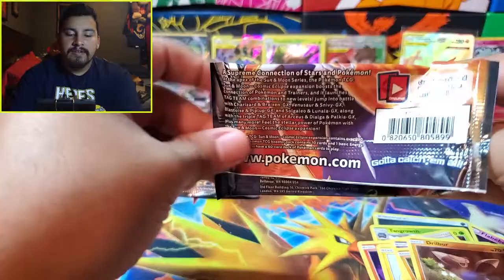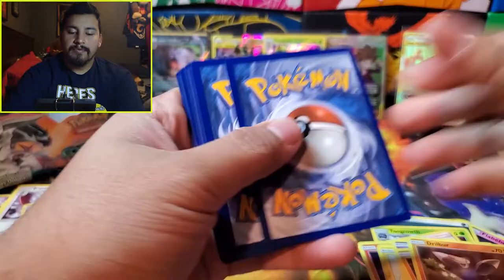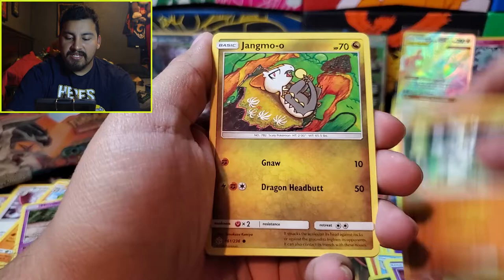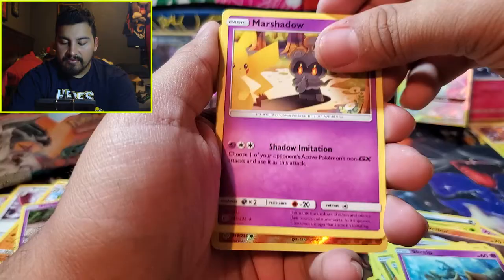Next pack, green code card. Can we get another character card? Psychic, Vaporeon, Absol, Liliput, Passimian, Jangmo-o. Scroll it, Marshsodow is the rare and the reverse is a Houndoom.